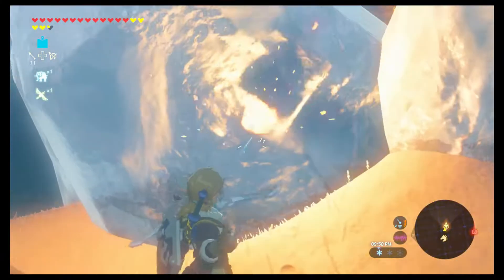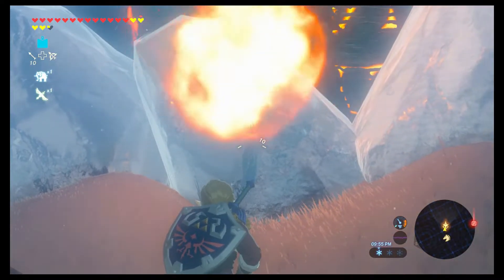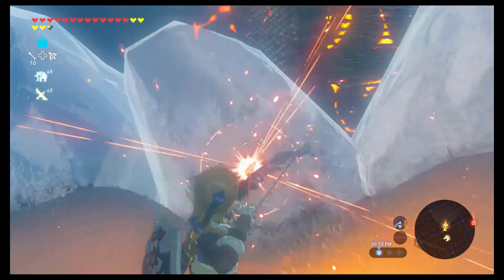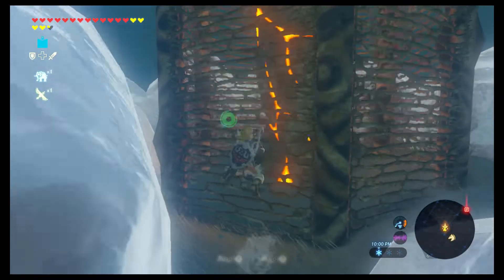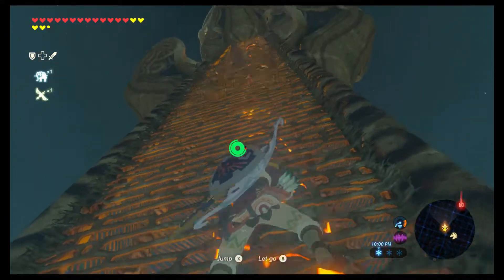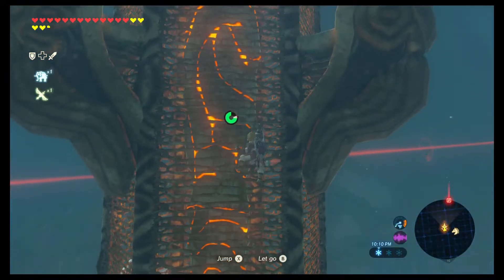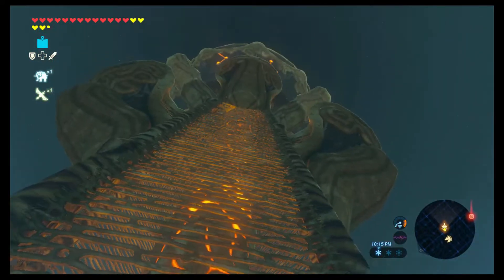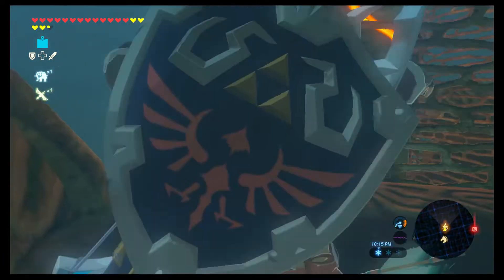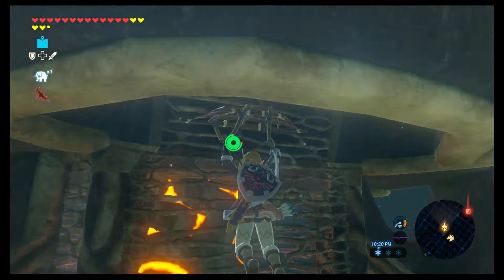It'll be a lot quicker if I just take my bow out, take out some fire arrows, and shoot the ice away - it'll melt a lot quicker. Just two or three arrows should do it. I just need enough fire to melt one away and then I can get through the rest just fine. We may use Revali's Gale here just because we have it, and it'll get us up there a little quicker. And that's a great view of your butt, Link - that's fabulous.